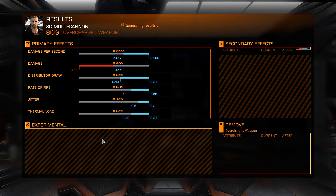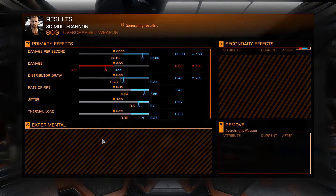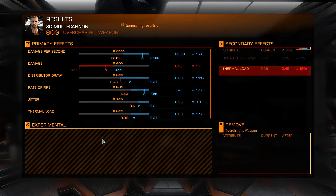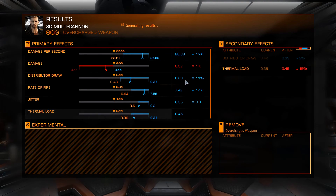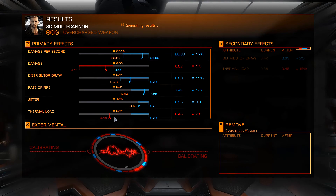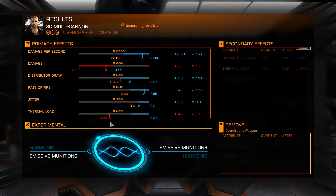Okay, please wait again — here we go. Good DPS increase! My distributor draw has gone down. My thermal load went up — wait, stupid secondary effects. Oh my God, I got an experimental effect, guys!